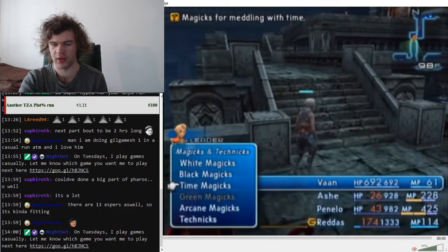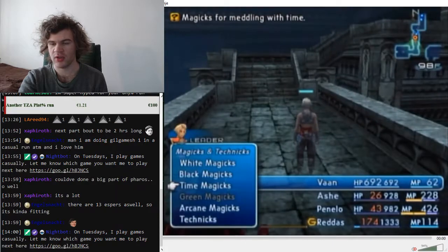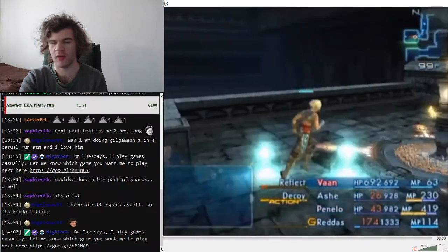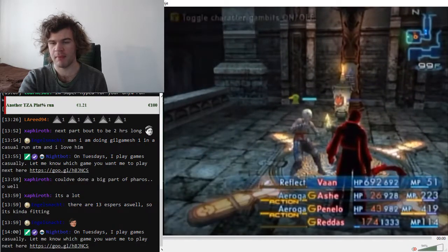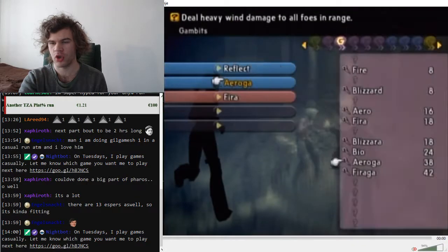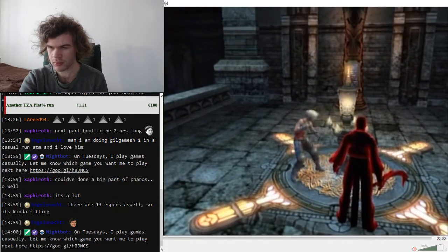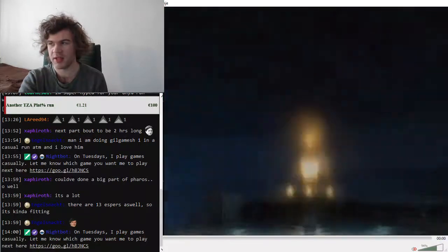The arrow is just to get Redas to critical HP. Ash reflects herself, and you want Penelo to reflect herself. Ash will decoy Vaan, Vaan can reflect himself, and then you turn on the gambits — which should be on Firaga. You're supposed to switch the gambits to Firaga when you bring in Vaan, and they are also supposed to be equipping flamestaves.